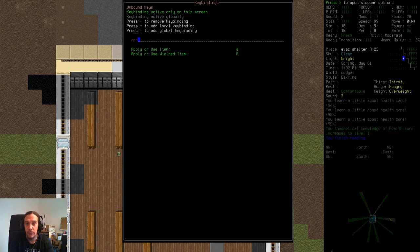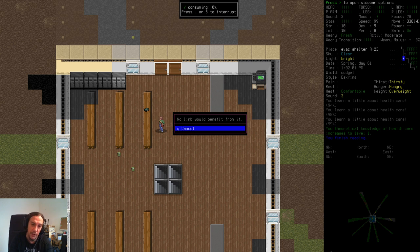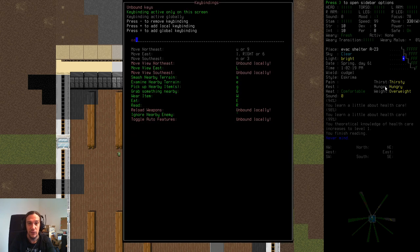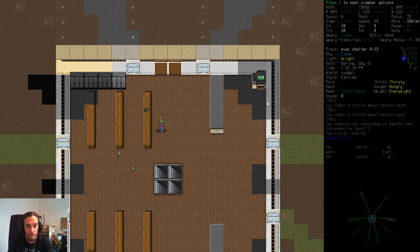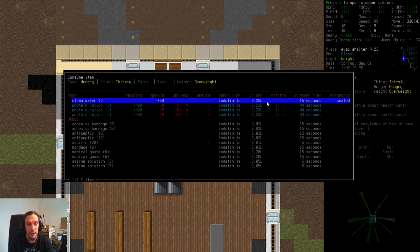My healthcare skill was a measly zero, and now every act I do toward healthcare will give me more experience points than before. Higher skill level in healthcare amplifies the value of bandages. In the apply or use item menu — small A — you can see all these items can be applied. Bandages can be applied to wounds, but right now no limb would benefit, so we skip that.